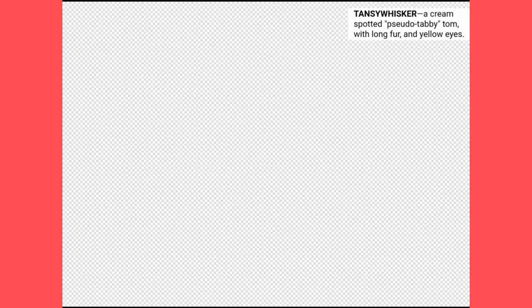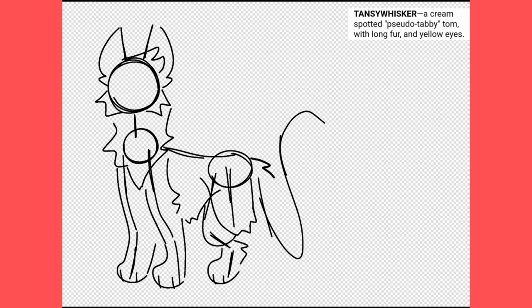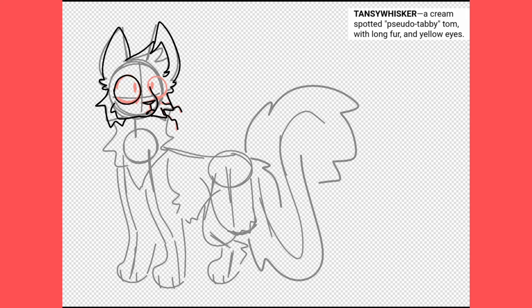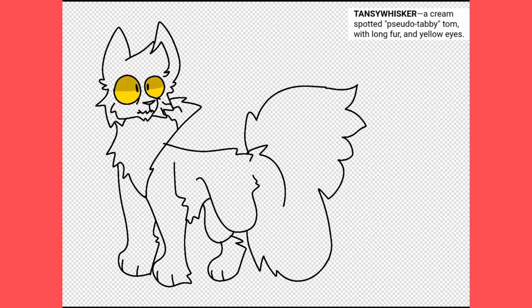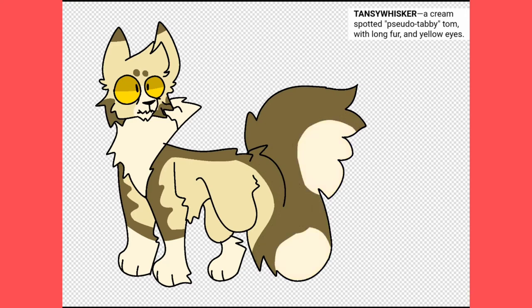Tansywhisker is a senior warrior. He was born without a back leg. This caused issues at his first gathering as an apprentice, as cats thought he shouldn't be a warrior because he can't walk as fast, though the previous leader of Spruce Clan fought off this ableism. He now awaits his retirement. His sibling is Blackloud. He thinks Plumstar will be a good leader and doesn't understand Thriftthroat, and he sees Fennelcloud as the nephew he could never actually have due to his sister being the medicine cat.